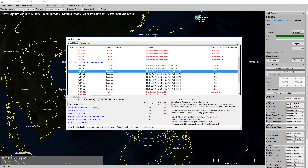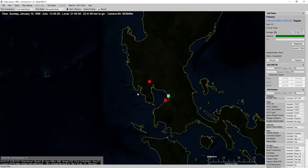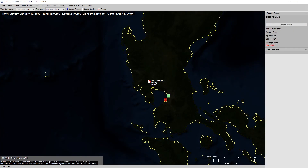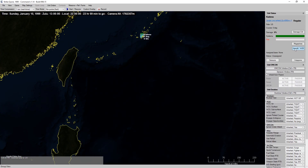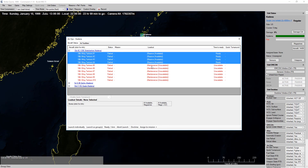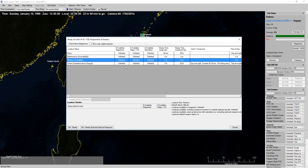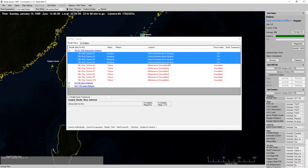All of our F-14s will go in strike mode. Our F-15s will do air-to-air — the reason for that is because our F-15s can only do air-to-air. So, Kadena — let's get all of our stratotankers, boom and drogue. Won't have any of those ready for three hours.